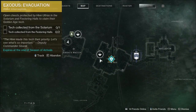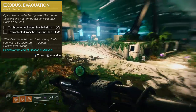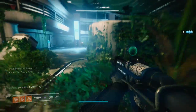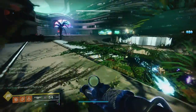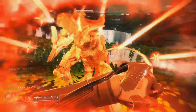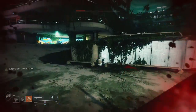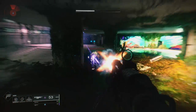Once you complete Clearing the Decks, you'll get Asset Interception, which is go to the Solarium and Festering Halls and defeat the Ogres, then loot the chests they drop. Check your map if you don't know where those areas are. Quick tip: Solarium is the first part and Festering Halls is right after — it's just one big line. Defeat the Ogres, they'll drop chests, keep going. I think there are two in Solarium and then one in Festering Halls.